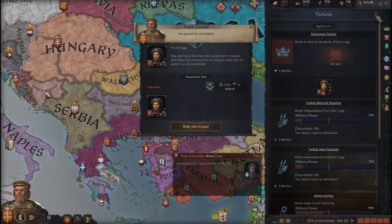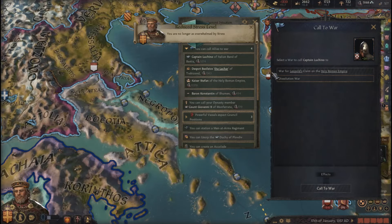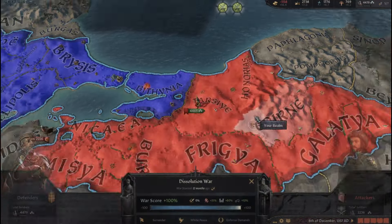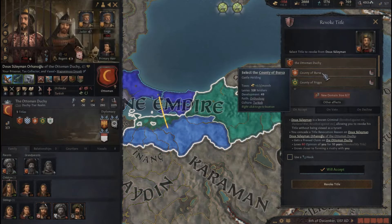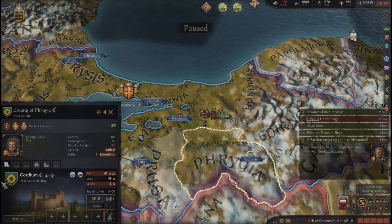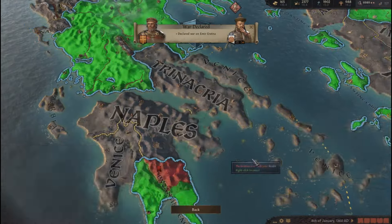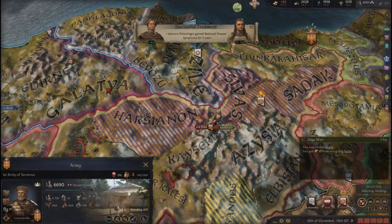I'm gonna try and imprison my Ottoman vassal and call in an ally who's currently not in a war — which is nobody. At least this war is going completely fine — it's won. Now I'm gonna revoke his title, castrate him, and I've even gained some holdings from this. I could seize all the garlands, but I have to hope I can take over everything quickly. This is going fine so far, and it's won.